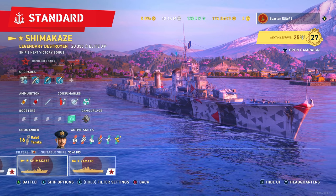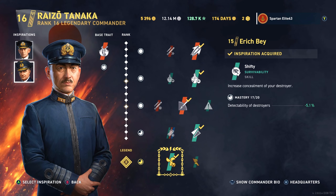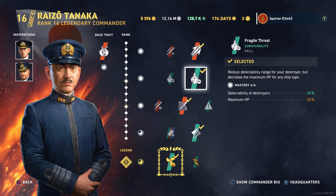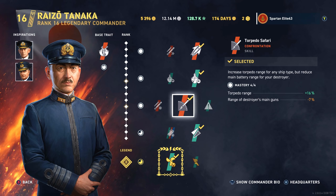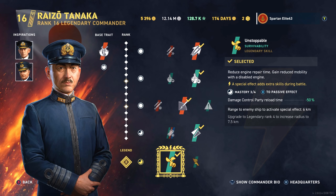With that being said, let's get to the commander. We are using Raizo Tanaka with Eric Bay and Jersey Swirsky as our two inspirations. We have Subsurface Venture, Fragile Threat, Torpedo Safari, Destroyer Be Destroyed, and Reduce Engine Repair Time Unstoppable.